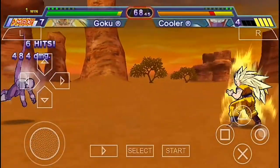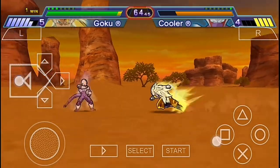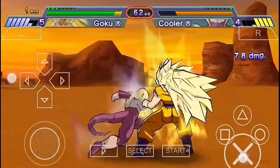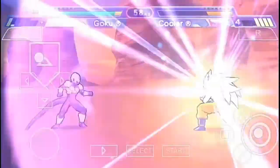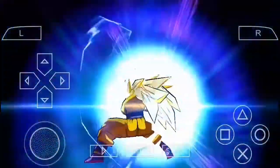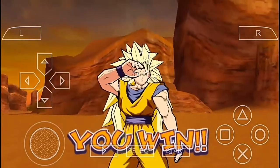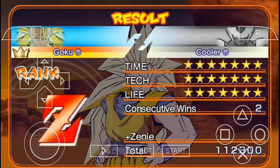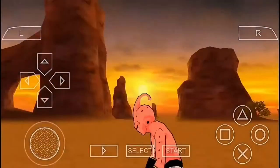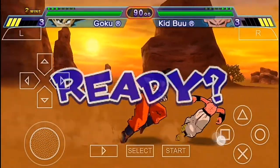A Kamehameha — I think a Super Kamehameha will get it done. I didn't even need the Super Kamehameha... but in the end I had to use it. It was pretty fun fighting Cooler, and we got Rank Z and two consecutive wins!